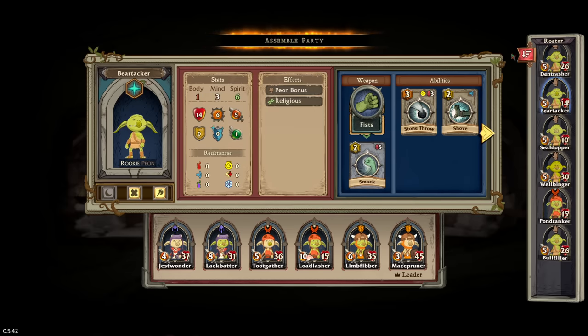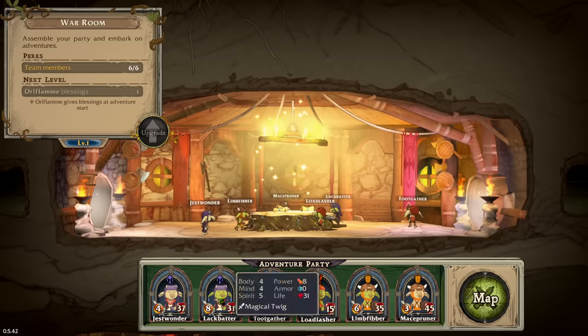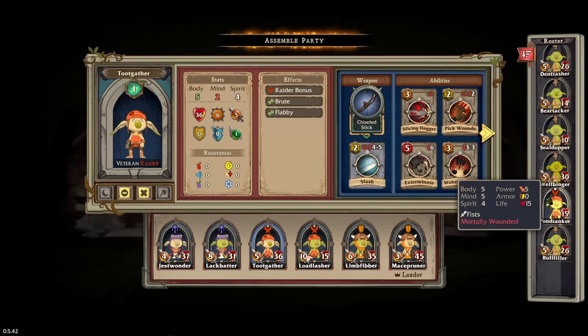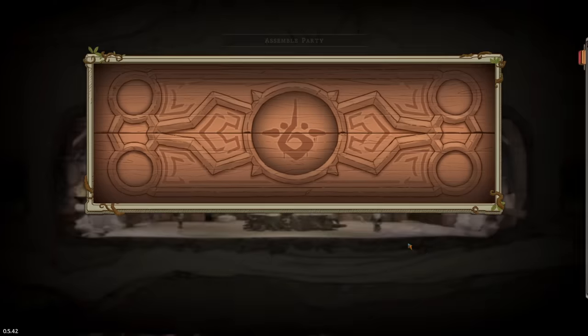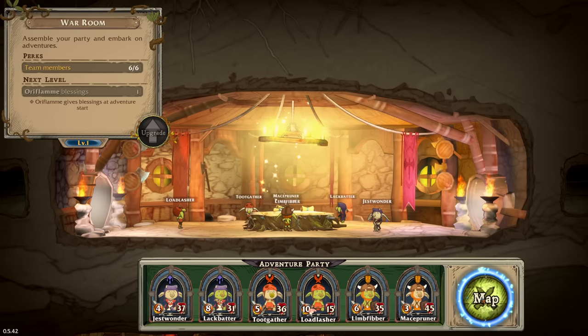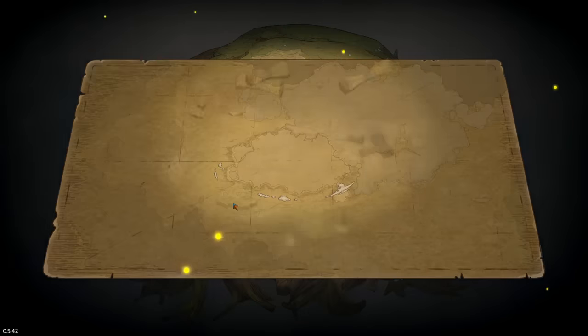Bear Tacker has such bad HP. Maybe we just make you a raider, if we can. We don't have a raider's guild room, that's right! So we kind of have to deal with what we've got, which is some raiders that are not quite ready. But we have to head out to get more materials. Because Load Lasher only has 15 health - he's mortally wounded. I don't know if there's a way to fix that. And Toot Gather is flabby. Maybe we don't go as far?